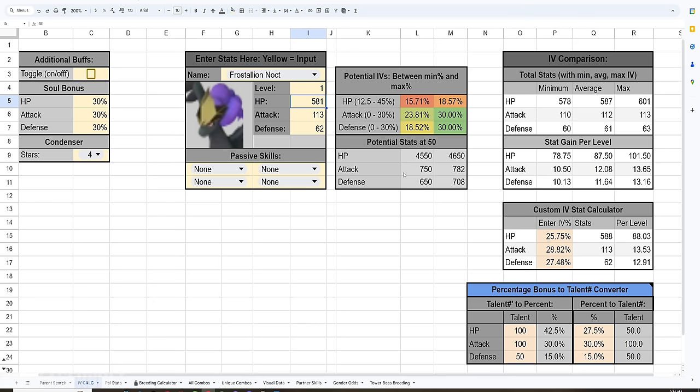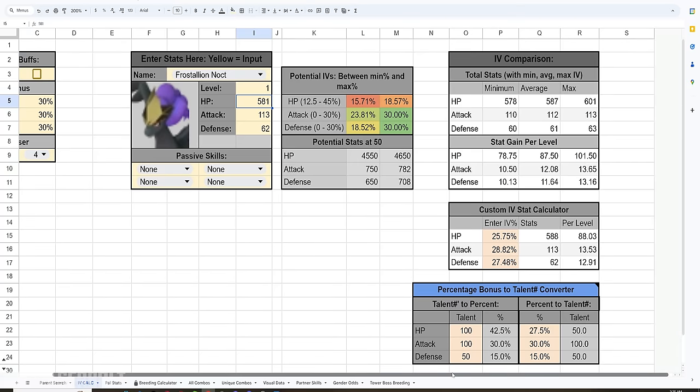We can see the potential stats at level 50. Based on the current stats, the maximum HP we're going to get is 4,550, while the maximum possible with the highest IV would be 4,650. Is 100 points worth maximizing the HP? I'll leave that for you to answer in the comments. For attack, we need to level to 50 to confirm — the highest attack would be 782. The highest defense value would be 708, so there's about a 58-point spread there.